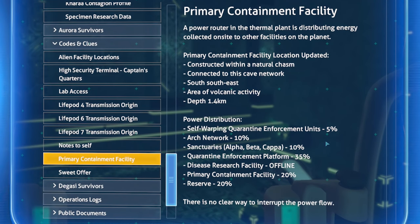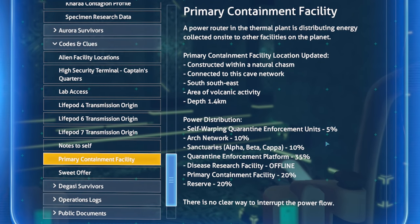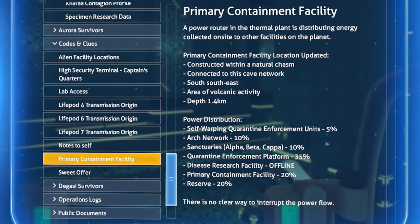Primary containment facility — we had a little bit of information earlier that was corrupted. Might as well figure out what we're heading to. A power router in the thermal plant is distributing energy to other facilities on this planet. Primary containment facility location updated: constructed within a natural chasm, connected to this cave network, south-southeast, in a rare area of volcanic activity, depth 1.4 kilometers.